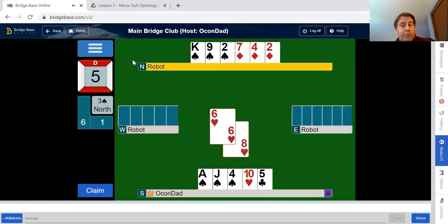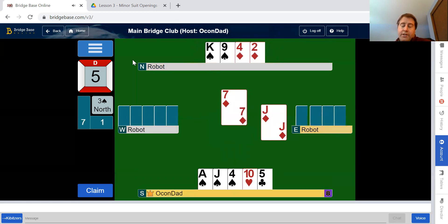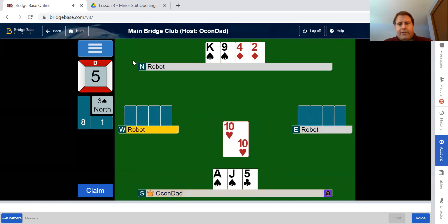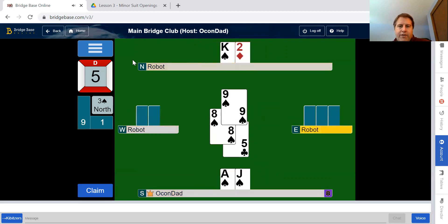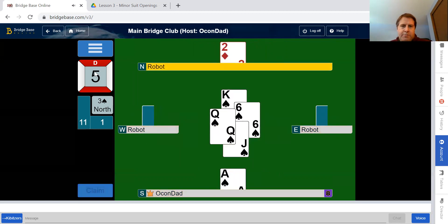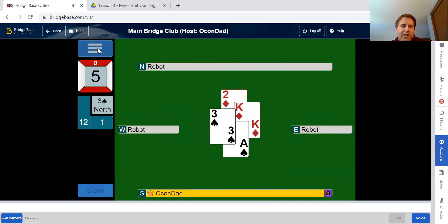We did only have 10 high card points, but we had a singleton club, which is usually beneficial in a suit contract because you can trump the second round. A lot of us count that as about three points — like a king — when we find our fit. Our partner is going to easily make it; they should have been in game. So I justly called them a coward.